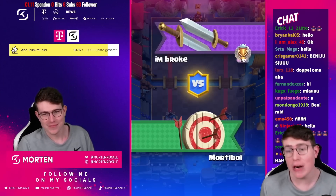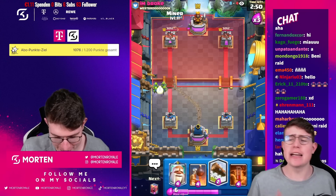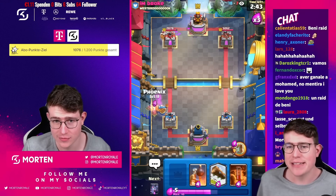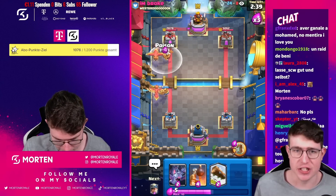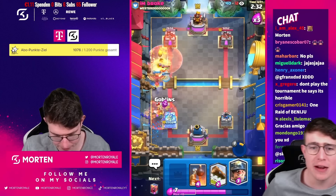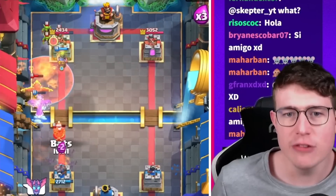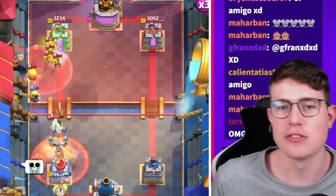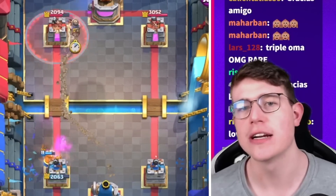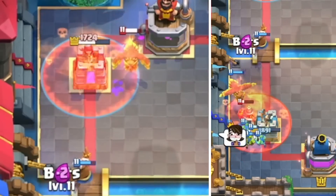This game against my next opponent is absolutely amazing — he also played a miner control variation, but with one difference: he had ice spirit instead of bats. Bats are really strong on offense but ice spirit is better on defense since it can catch the miner and you can still go for monk late. He goes in for miner-poison early on and I can already tell this game will be so close. I'm going for bats and predicting his miner.